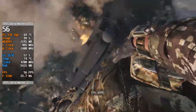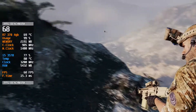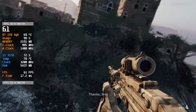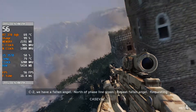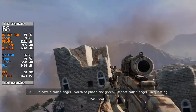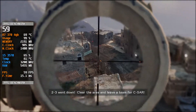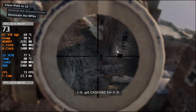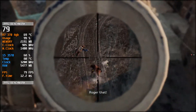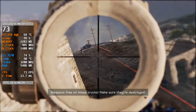Shit. Thanks bro. Shit, what happened Voodoo? C2, we have a fallen angel north of phase line green. Repeat, fallen angel, requesting Kazovac. 23 went down. Clear the area and leave the sea sock. Roger Voodoo. One kick, get Kazovac for 23. Roger that. They're bugging out Voodoo, make sure they're destroyed. Roger.